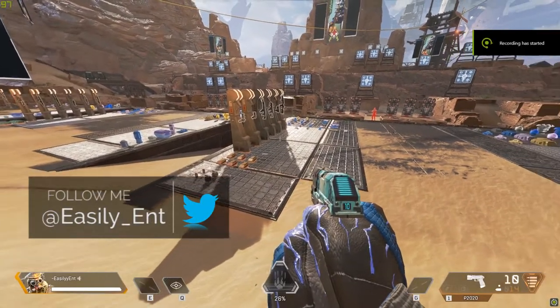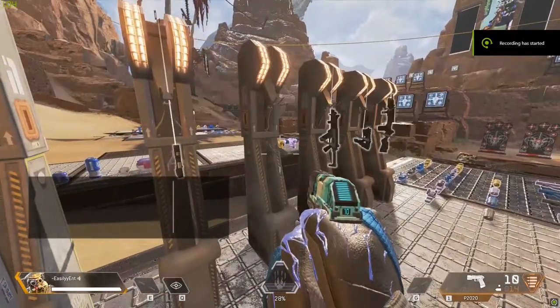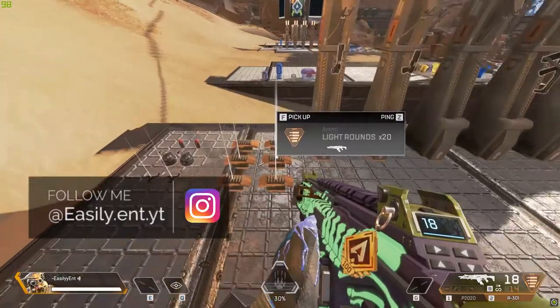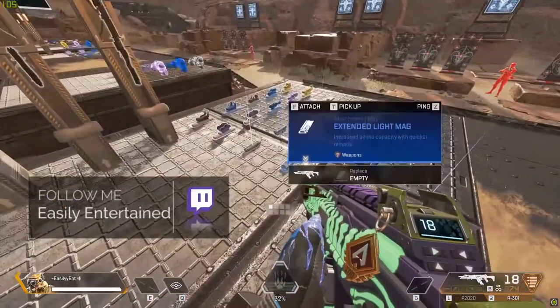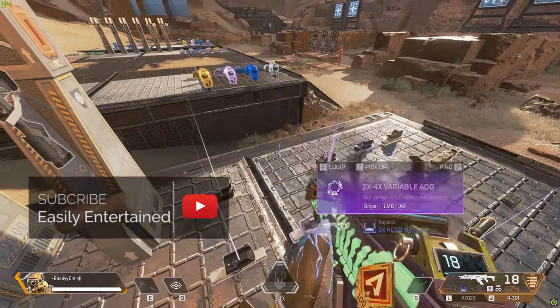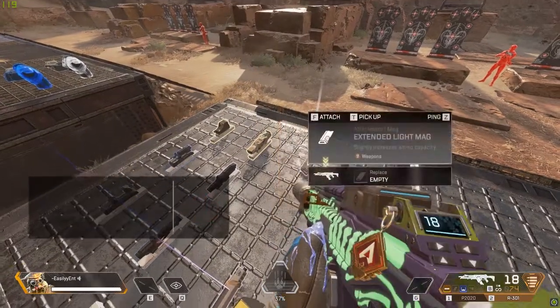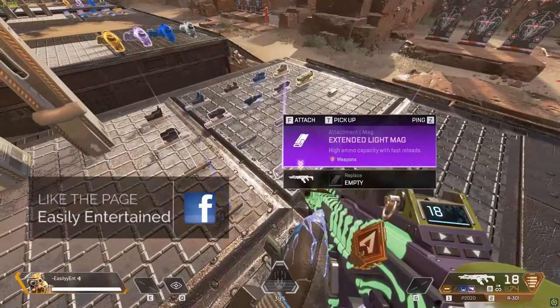This is part 2 of looting and gear. In this video I'll be going through weapons and their attachments and mods. If you missed part 1 where I explain the gear items and consumables, click the card in the top right. Just like the gear items in Apex, the weapons, ammo, and their attachments are also color coded. I made some charts to help beginners understand which ammo goes with which weapons, since that's a common source of confusion. There are different weapon classes and each has their own attributes and are color coded to certain ammo types.